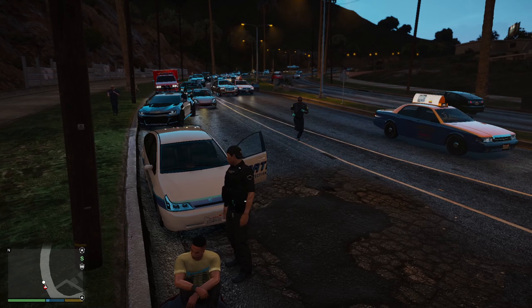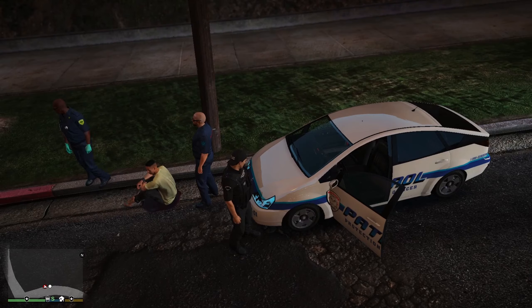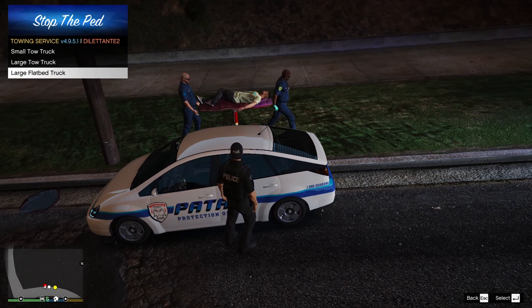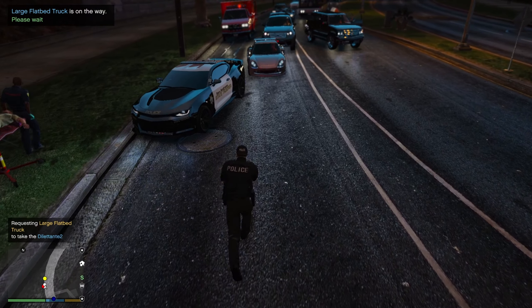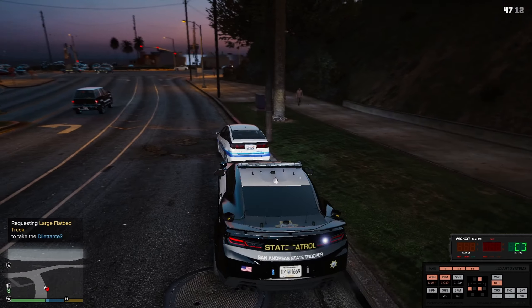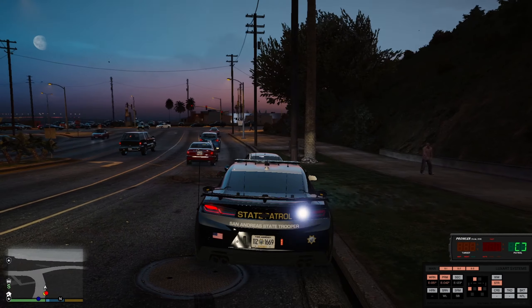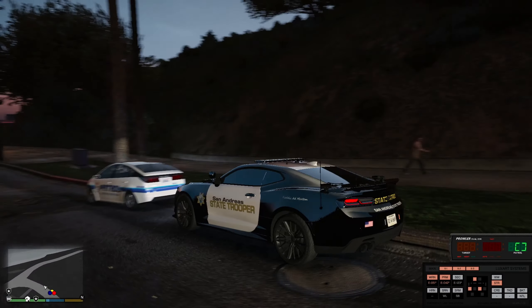Okay, cool — EMS is taking him. I'll just get rid of this vehicle and move my car out of the way. Now it's darker — let's see. Yeah, you still can't see the light bar on top. I don't know what that's all about. The rest of the lights on this car just don't really stand out too much.